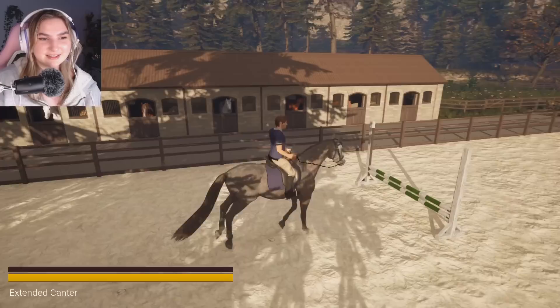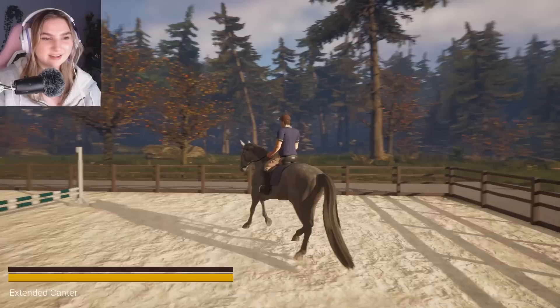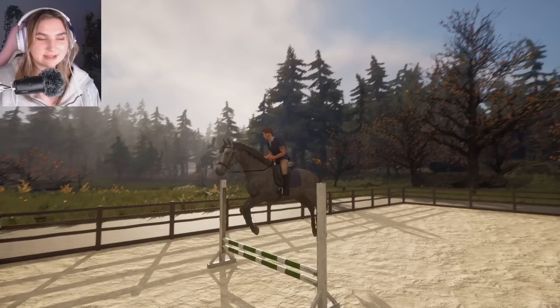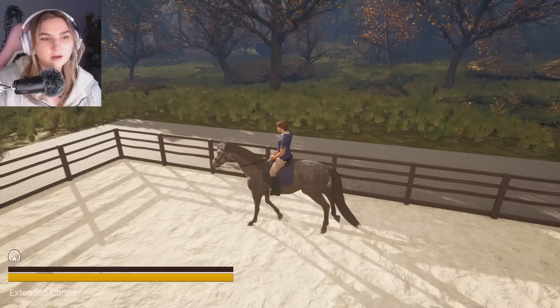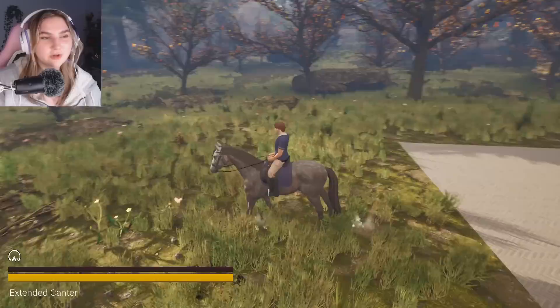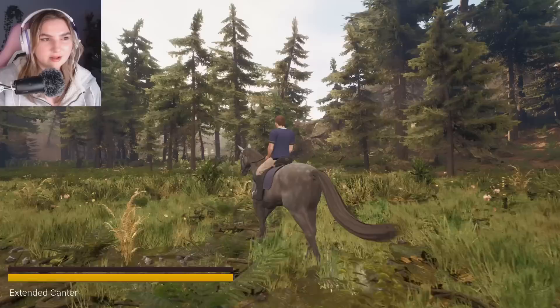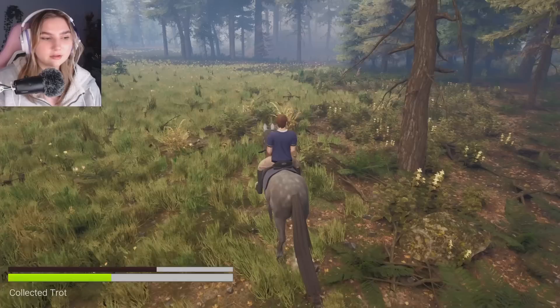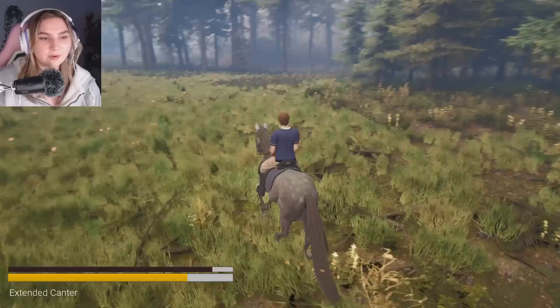I want to see if I can get a photo. Look at that — imagine if every game had a photo mode where you can just take aesthetic pictures like this. I'm going to try to jump over the fence. What a pro jumper — jumped over the arena fence! I glitched the game into keeping the same gait. Look at the trees swaying and the plants.